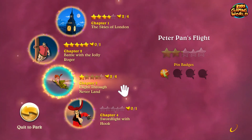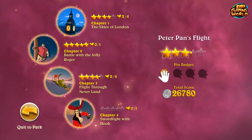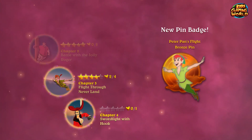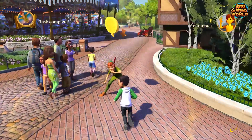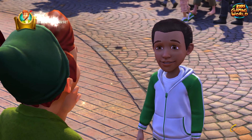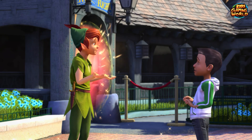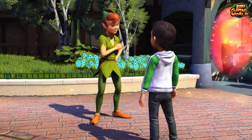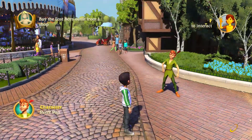Here we are — Peter Pan's Flight, and we got a badge. This should be Peter Pan's quest completed, if I'm not mistaken. Let's talk to Peter Pan. He says: 'You still don't look like a real Lost Boy to me. Maybe you could find some different clothes.' So we gotta buy an outfit. We're gonna do that in the next part — thanks kids for watching, hope you enjoyed it, and see you soon.